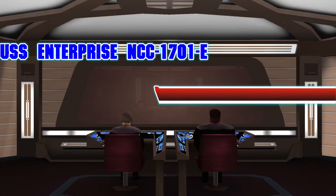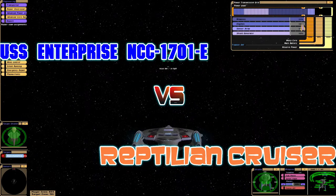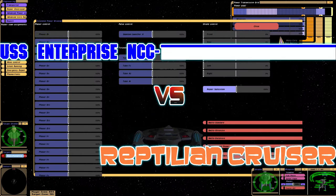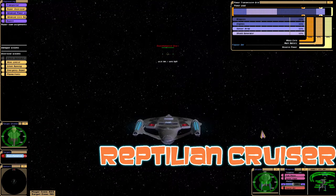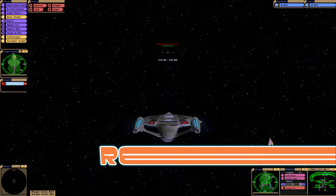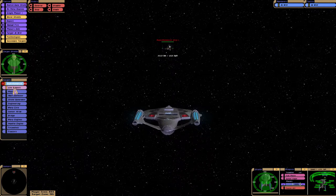Welcome to another episode of Star Trek What If. We are obviously still in the Delta Quadrant with the Enterprise E. Today we are up against the reptilian cruiser — in that episode of Voyager, Neelix and Paris were looking after an alien infant they found in a cave. Let's see how we do against them in battle.